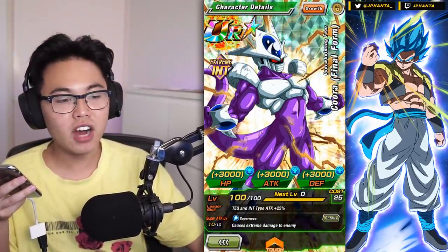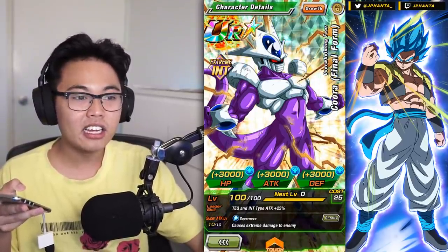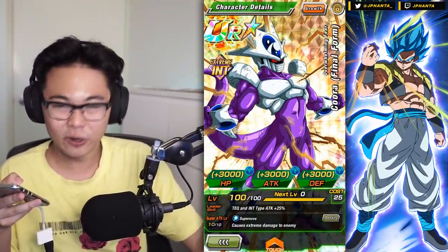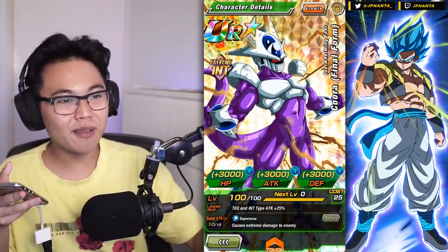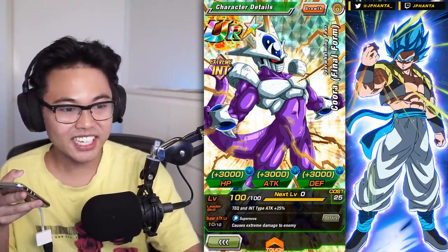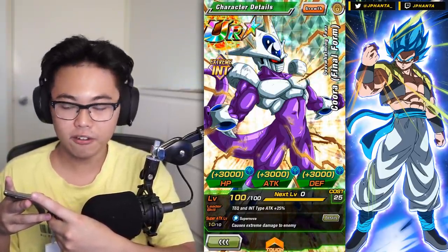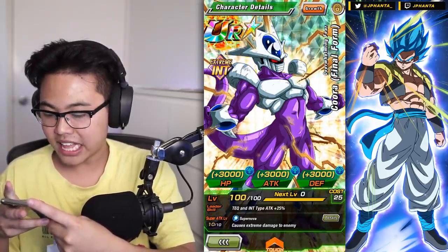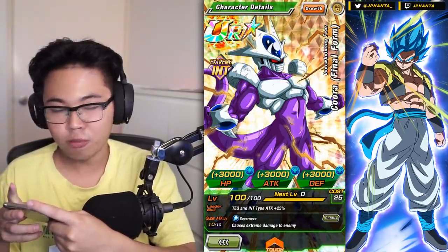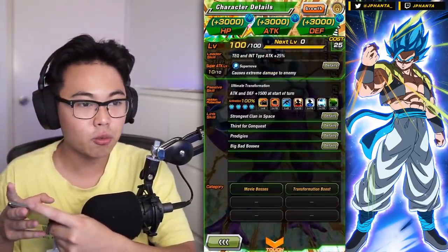His cost is 25. Tecka in-type attack plus 25%. This guy is nowhere near good to this day — he was never good at all, actually. So don't worry about the showcase, this is just all for fun. Extreme damage to the enemy. Maybe one day he'll evolve — he still has a TOR form to get into, so maybe one day he will get that. We'll just have to find out. Maybe Dokkan will give him some love.